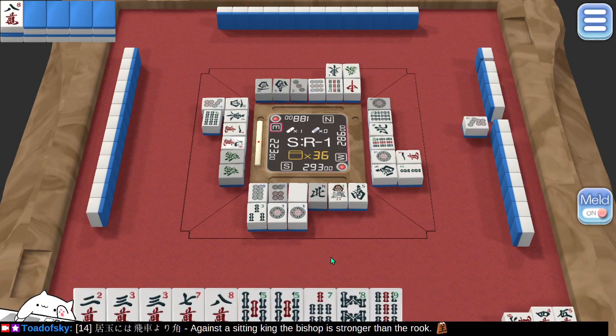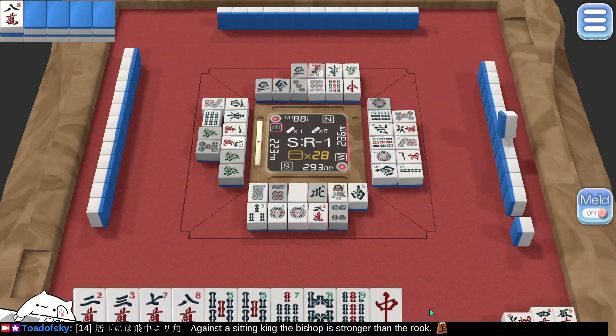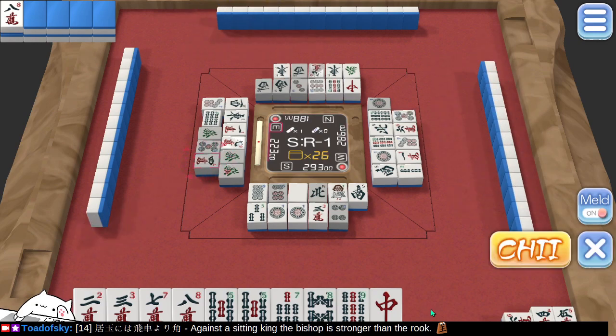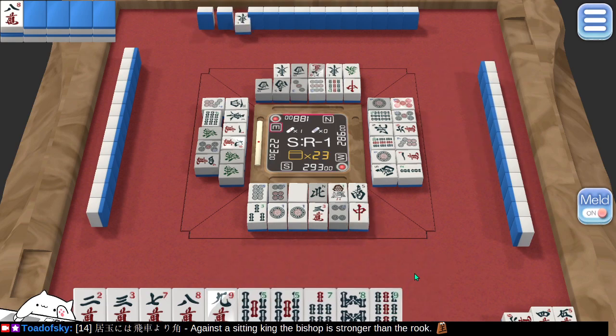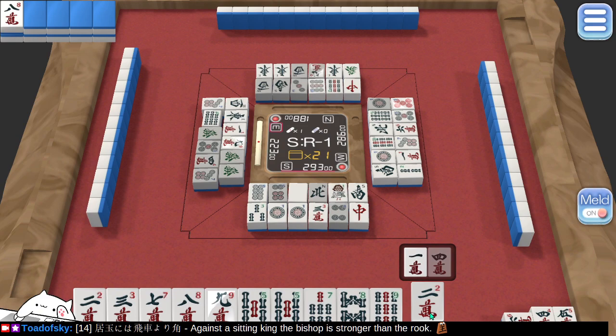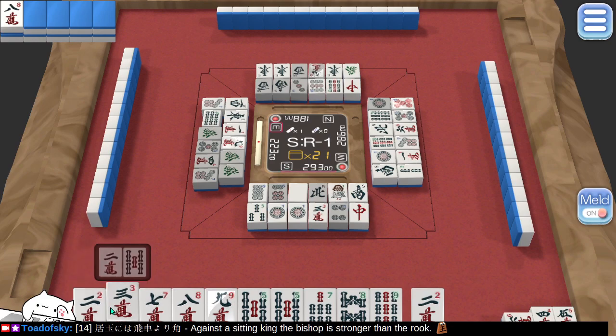We'll toss the other one. Have red dragons been tossed? There's one — others have not. Here goes a 5. I don't need that. I'm going to need something very special in order to be able to win this. That's pretty cool. We'll do the stupid move. That's not a 1. It's just the 1 and the 4 that I need — why is the 4 grayed out? Is that to say there are no 4 tiles remaining?